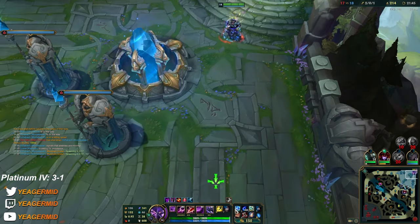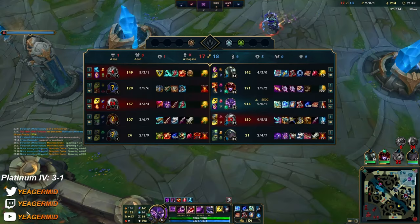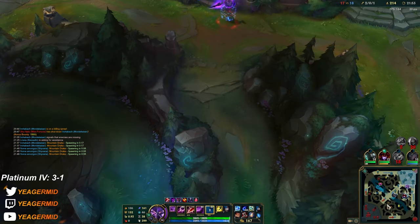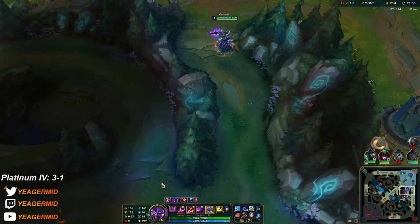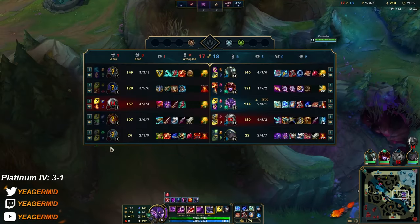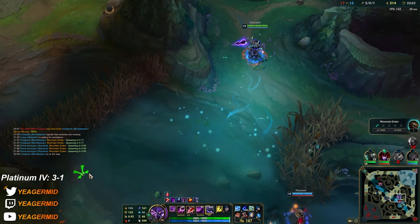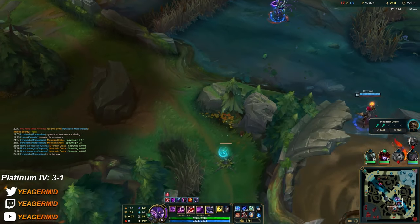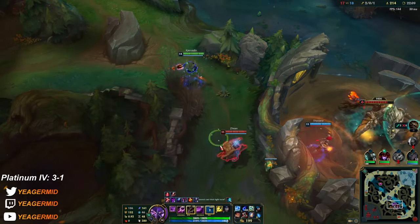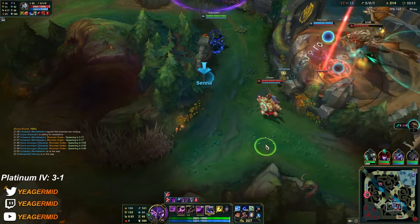We are on scaling duty right now. The Frozen Heart, guys — it's insane. It's gonna allow you to tank so much. You get ulted by a fed Nocturne, you're not going to drop to 20% HP. Same thing against Zed — you can actually afford to tank their burst. You lose some damage but you are a lot tankier so you can frontline. And it also gives you ability haste so it's actually not too bad. It's a pretty solid item — I used to buy this a lot in past seasons.